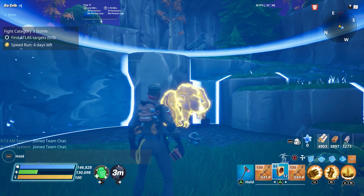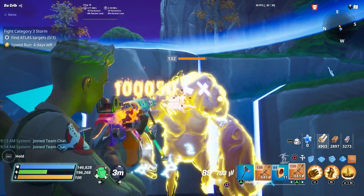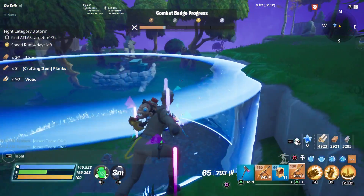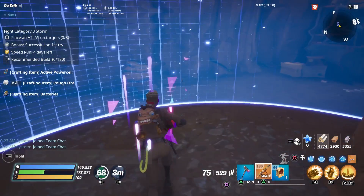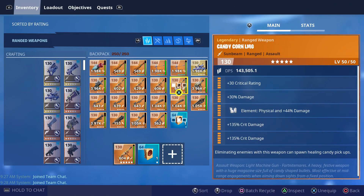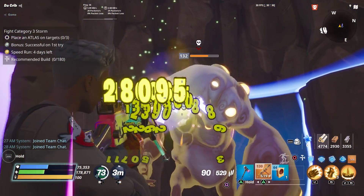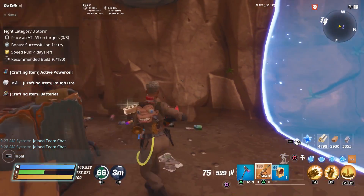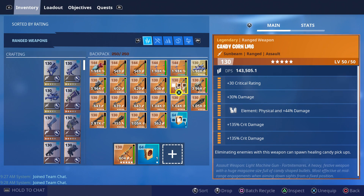I also want to see what the double element candy corn looks like against the nature smasher. Since one of our elements is still fire, it's like we're dealing around 120,000 damage, which is the same amount that we dealt against the physical enemies, which I didn't totally expect. Now we're going to use the regular one - I think the most damage we dealt was around 140 to 150,000 damage, which is more than we dealt with our double element. So the regular candy corn is obviously going to be better when it comes to physical enemies. Just wanted to show the difference in damage between the two.